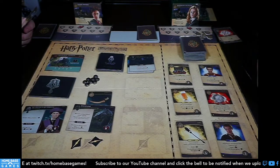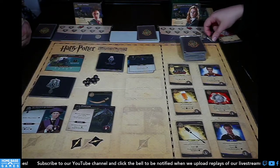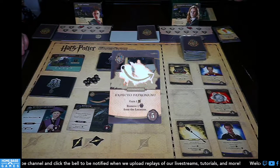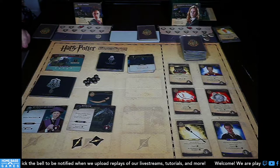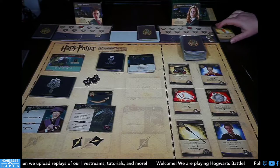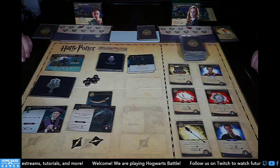If I pass a galleon to my partner, they'd have five total and could buy a broom. Let me check my hand first — yes, with the extra galleon I'd have five and can buy the Nimbus. I'll spend three on Butterbeer. Then we reveal Expecto Patronum — a spell I would have bought! But I only have three now.